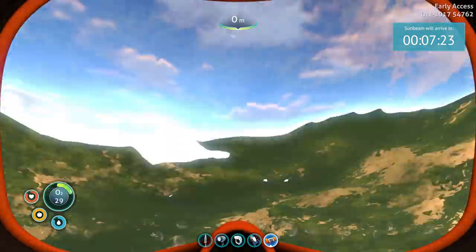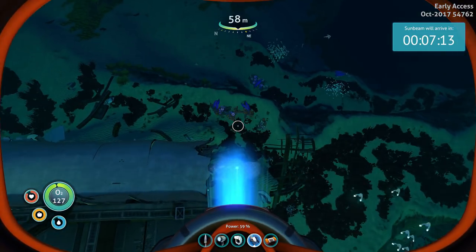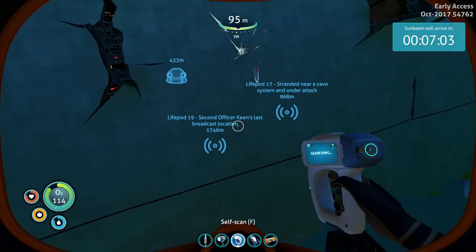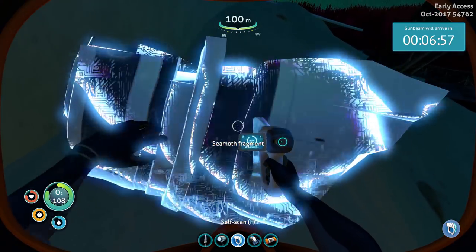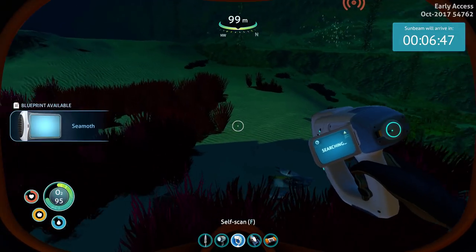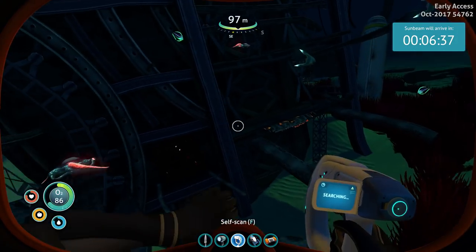We just have to make sure we get to the Sunbeam landing site within seven minutes, but I do want to scan this place. Let's use our sea glide — I was hoping not to use this right now because it uses up battery and I wanted to save it for later. Seamoth — ow, who the heck came and shot? Get out of here, somebody bit me. All right, that's two! We need one more Seamoth. Oh yeah — outstanding! We got it! Finally, and it was right on the way. New blueprint acquired, fantastic!